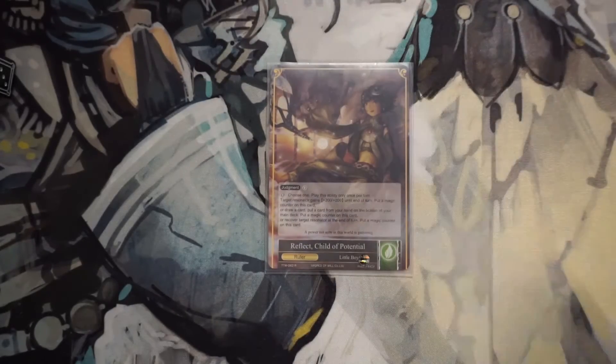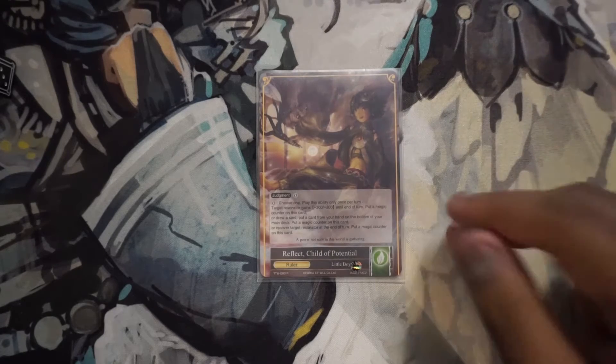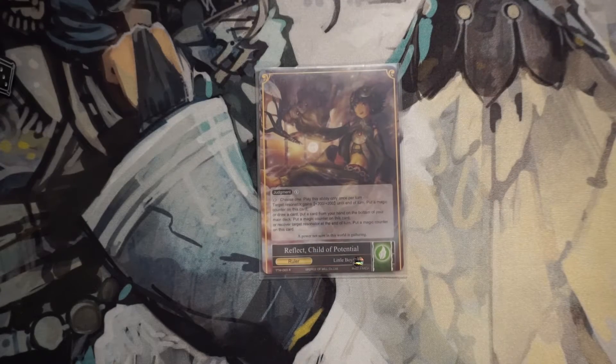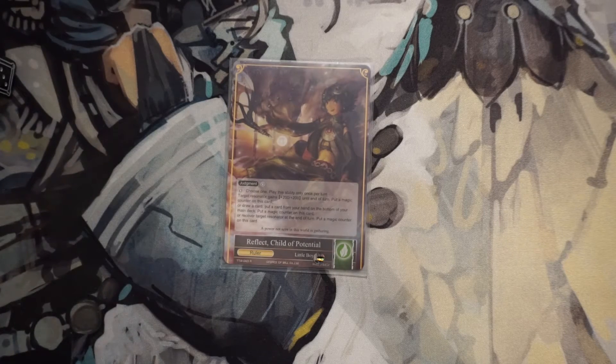The main J-Ruler for this deck, or the preferred one, is Reflect and Refrain. Why Reflect? Reflect is still broken, if you ask me, even after the Irada and the nerf to Reflect and Refrain. I think it's still a very powerful card and ends up being just an all-around excellent J-Ruler. Being able to buff everything by 200 is very nice because it lets you get in just a little bit more damage when you're attacking your opponents with your resonators.